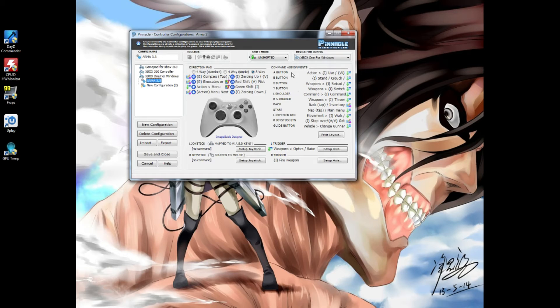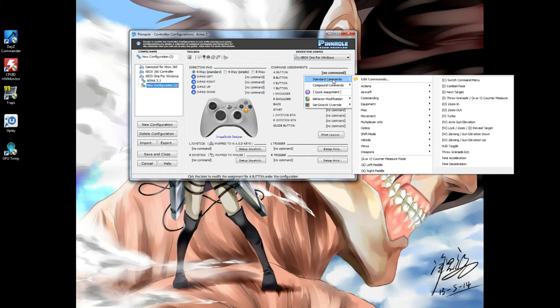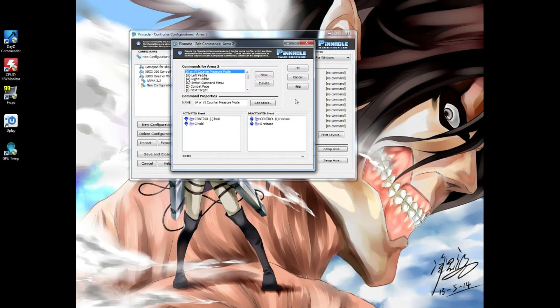Now you're basically done with that profile and you can play Arma 2 or Arma 3. But say you don't want to use a downloaded profile and want to make your own — it's as simple as this. This is mapped to WASD on the left stick, here's your mouse button. Say you want to jump — we all know spacebar is jump. Come over here and hit 'Edit Command,' then 'New.'